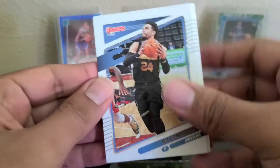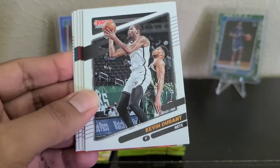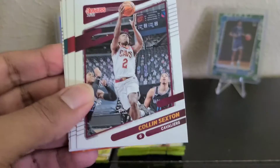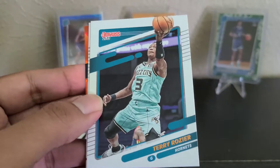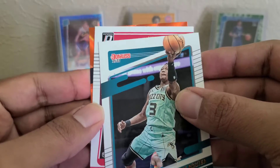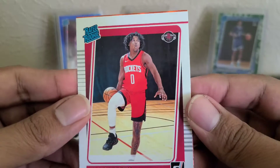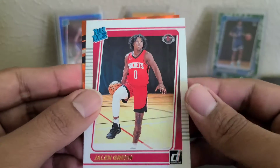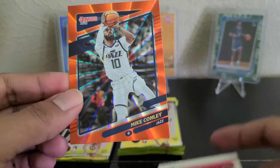Another orange laser — so yeah, you're averaging probably one every other pack. Brooks, Durant, Forbes, Sexton, Harrell, Rozier. And a rookie — Jalen Green! Second overall pick. Not bad — that's my first Green, just the base. And Mike Conley.